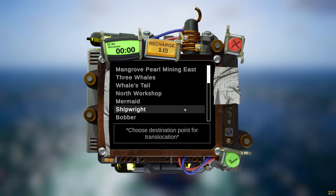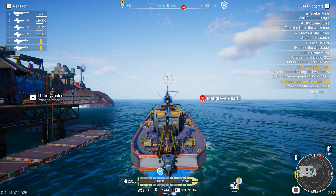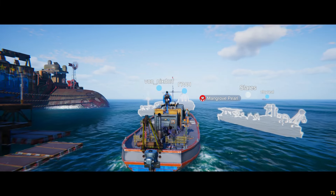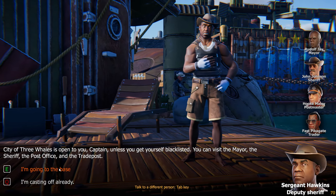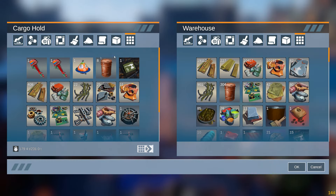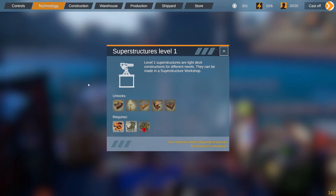Hey everyone, welcome back to the channel. In this one we're having a quick review of the new game published by Gaijin Entertainment and developed by Three Wheel Studio — Age of Water. The best way to describe this game is Sea of Thieves meets Somali pirates in the modern day in a post-apocalyptic world.